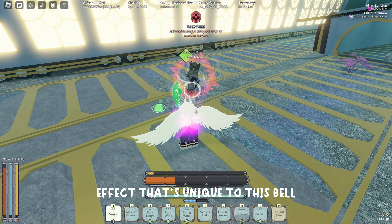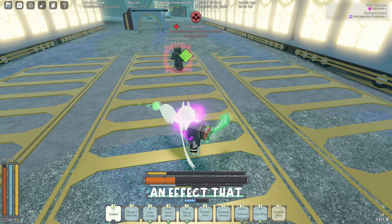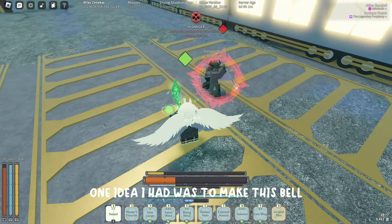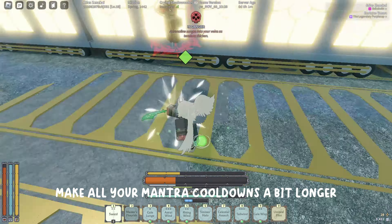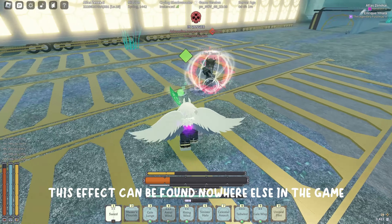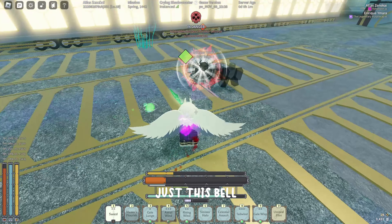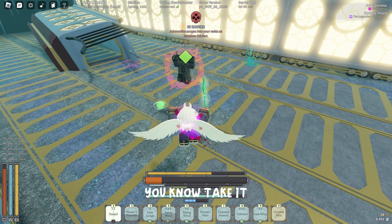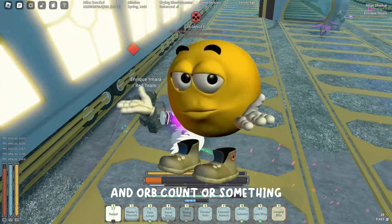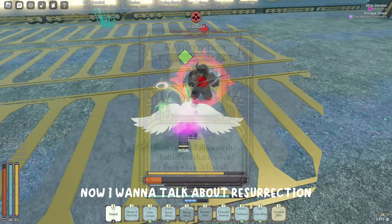So how do I think we could fix Smite? I was thinking we give these orbs a secondary effect unique to this bell — something you can only get by picking up this ability. One idea I had was to make this bell increase all your mantra cooldowns for a period of time once you're hit by it. To my knowledge this effect exists nowhere else in the game, so it would give you a real reason to take it. And if it's still trash after that, maybe we buff up the damage and orb count.